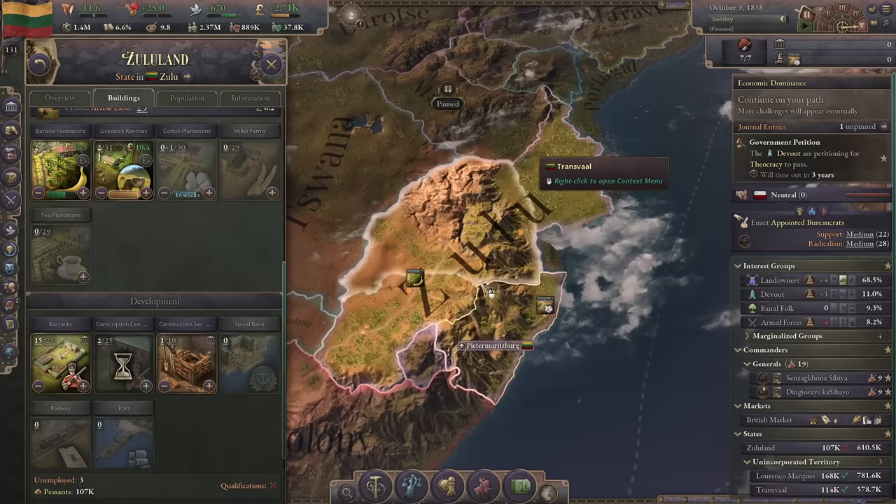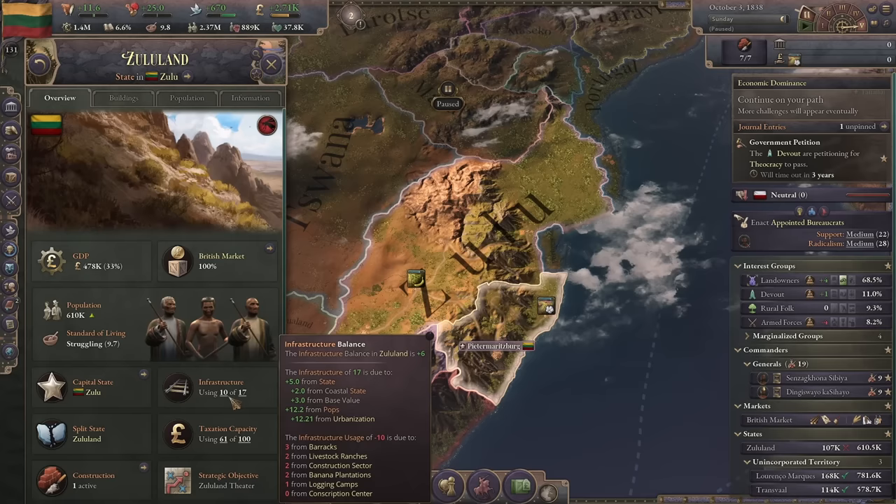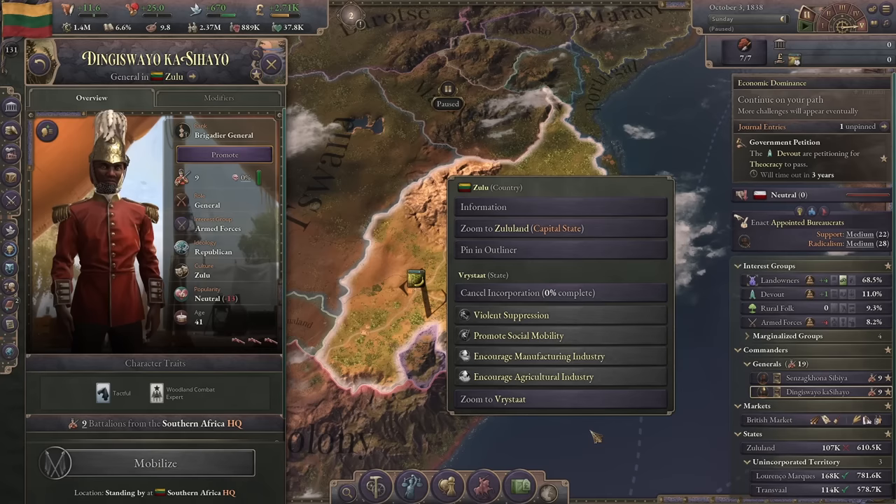We now have four states that we manage. This one has 107k peasants, this one is 80k, this one has 114k, and this one is 168k. We're going to be butting up against our infrastructure limit to start with.